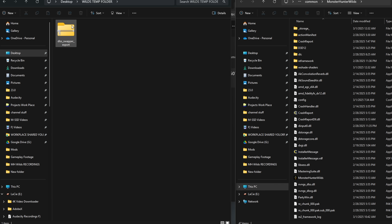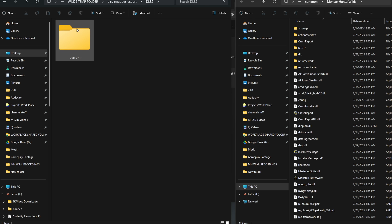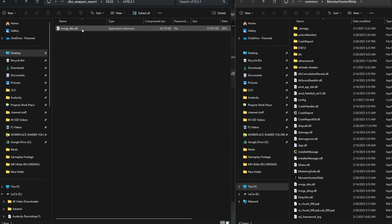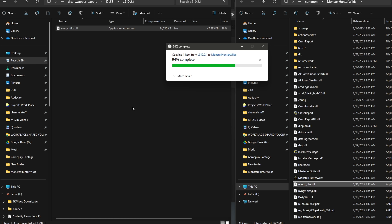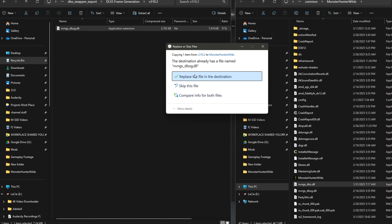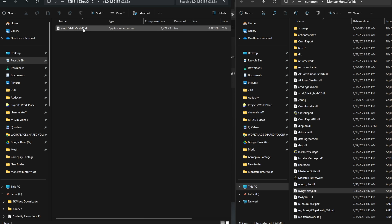Go back to your temporary folder where you exported the DLSS files. Open the exported archive and go through each folder individually, extracting the DLL files and placing them in the game's directory. Do this for the DLSS file, then the DLSS Frame Generation file, then FSR 3.1 DirectX12, and finally the Vulkan file.